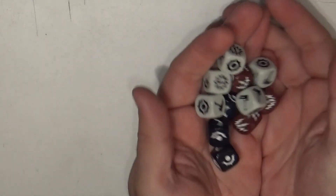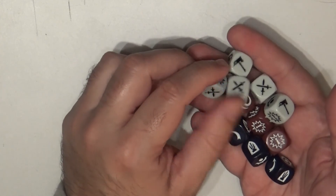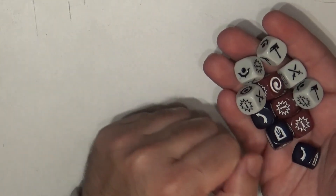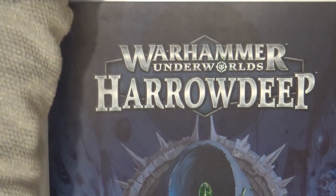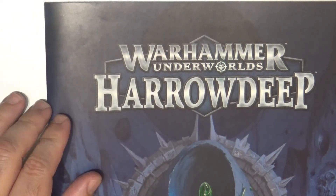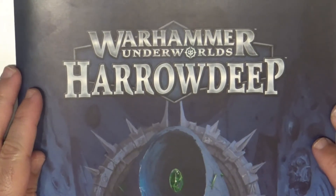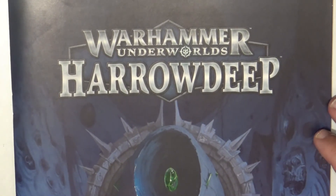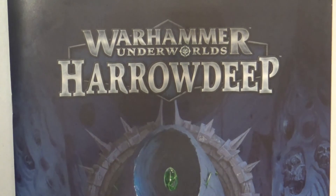Just to finalize, we have the dice — nicely sized dice and I love this type. You don't need to buy faction-specific dice; these ones are good enough for the game. And that's all the content in the Harrowdeep core set. I hope you enjoyed this video and that it clarifies what's inside and what you can expect. All in all I like it — the miniatures are nice and we have a new season. Please give a like if you enjoyed, share if you think people will be interested, and thanks a lot for watching — see you later, bye!